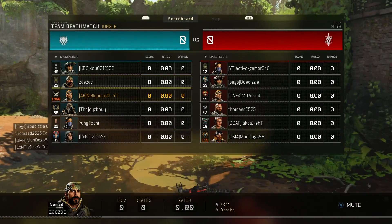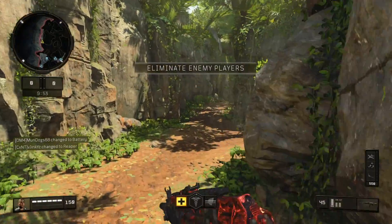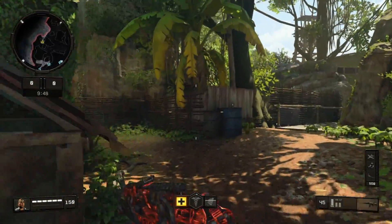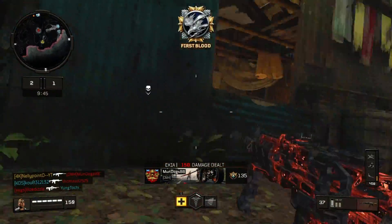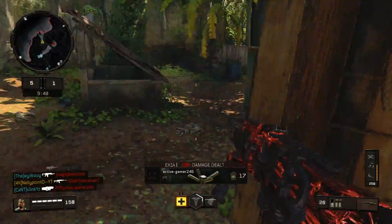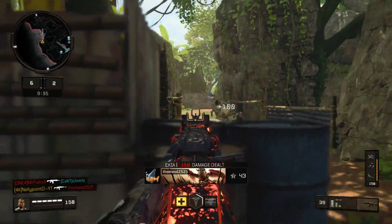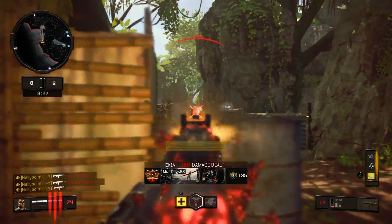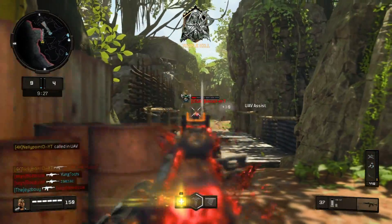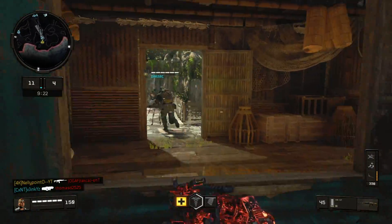I'm going to do my best to run you guys through the easiest way to nuke on this map. Obviously it depends which way you get spawned — most of the time just push as hard as you can. Now obviously there are three main parts of Jungle Flooded. There's the bridge right here, there's the middle, and then there's obviously behind you — they're going to spawn out the back.